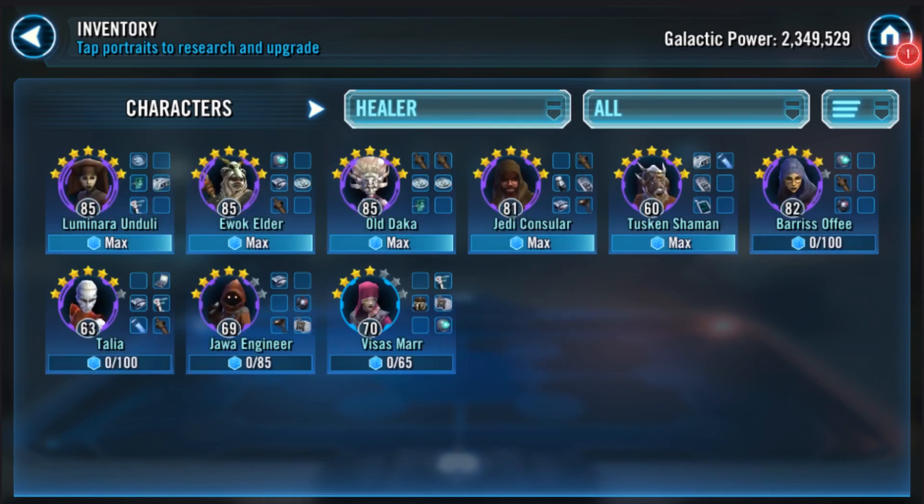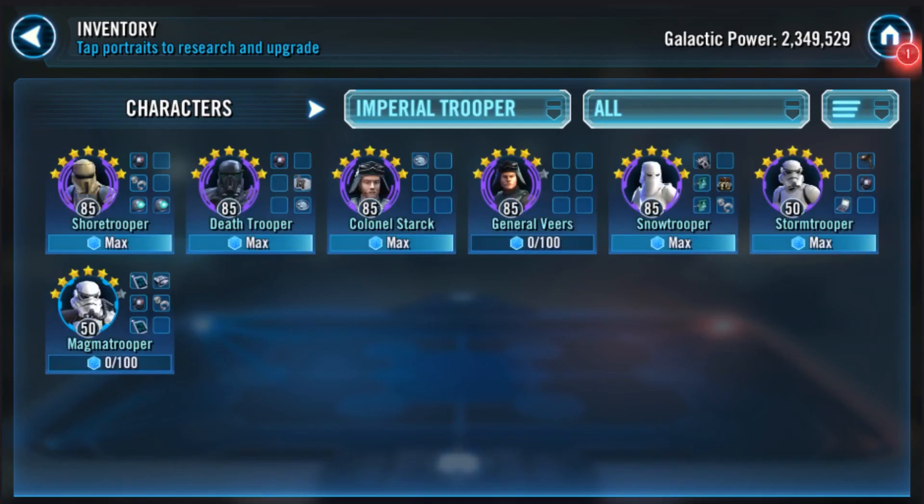You could bring in a healer — Barriss Offee works really well in that slot. You don't have a lot of healers leveled up very high. Visas Marr is good but she's only four stars. So probably finish off Barriss Offee or just take Finn for now. A Rey Jedi Training Raid team for phase one is really the best option in my opinion.